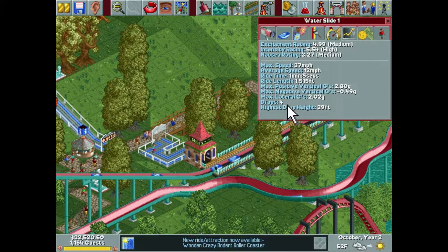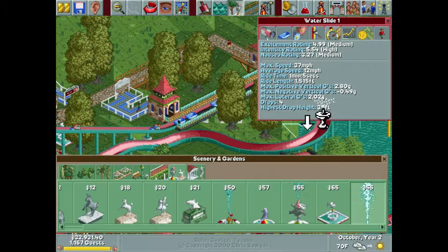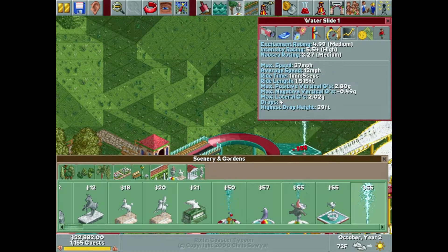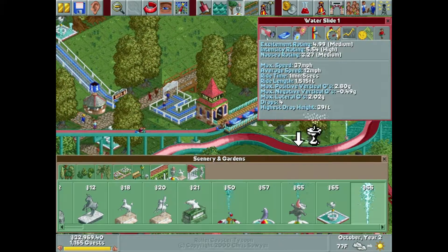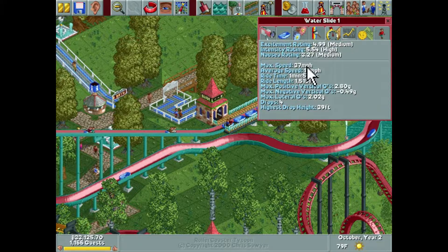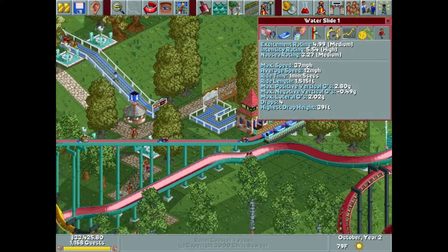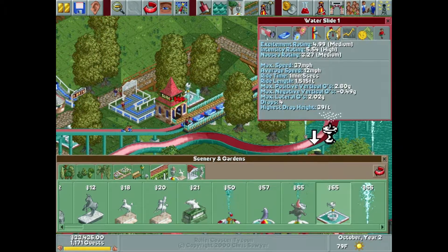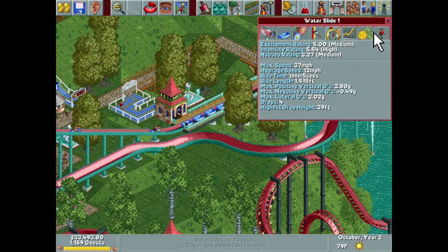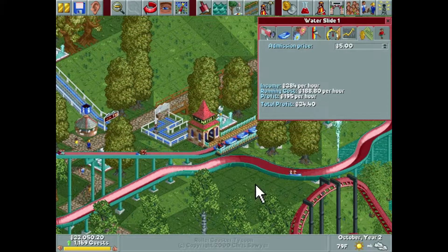Medium excitement, high intensity, medium nausea — I'm all right with it. Excitement 4.99 — come on! We can easily fix that. I want to charge five dollars for this. Let's add a fountain or two in the water. That should be enough to bump us up to 5.0. Maybe there's a cap on how much influence scenery can have since there are already a lot of trees. We'll add one fountain just right here by the entrance — and it does! Perfect, there's our five dollar charge. We definitely overshot that — five dollars for Waterslide One.